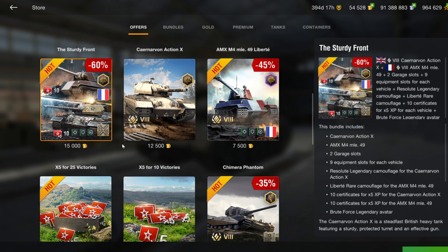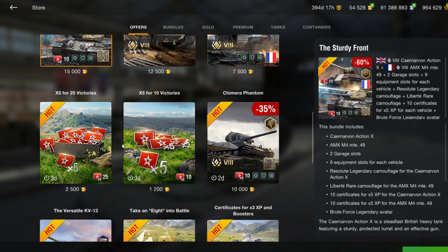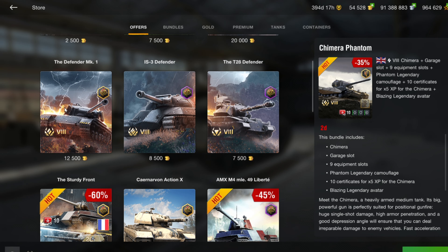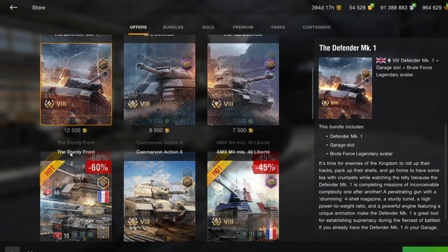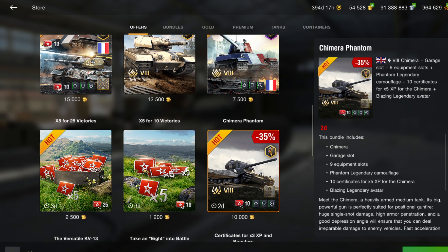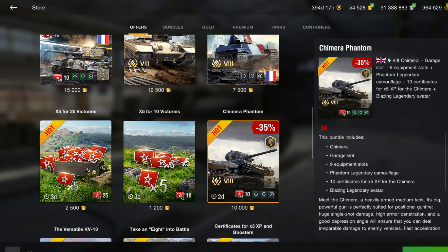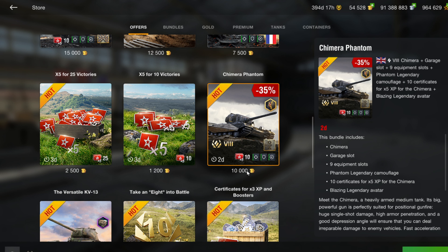They've still got two days on the Chimera at 10,000 gold. The interesting thing is the Defender is still 12,500. The Chimera might be back for the second or third time. Either way, 10,000 gold with the equipment included — I did buy this tank and I'm really loving it. I did a video on it; I'll try to put a link in the description.